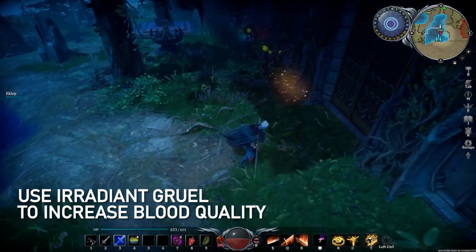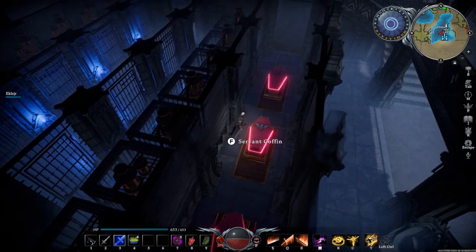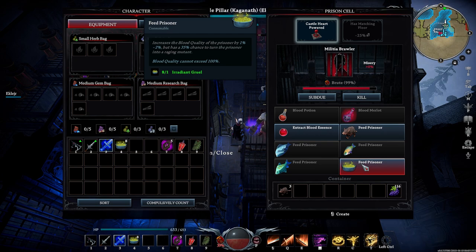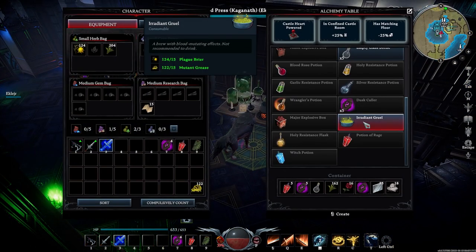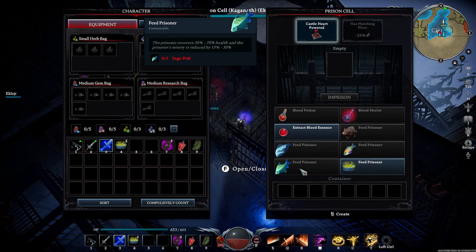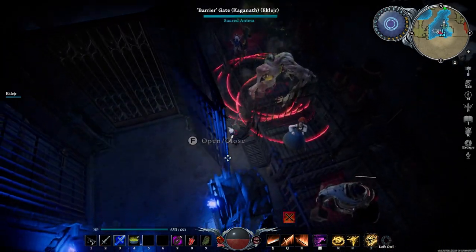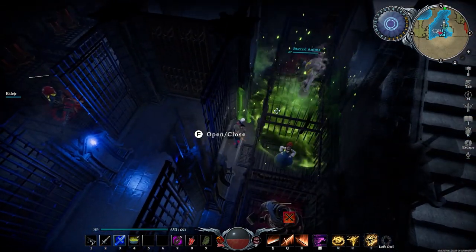Number 6: Use a Radiant Gruul to increase your prisoner's blood quality. Once you've got, let's say, a 98% blood quality prisoner in your cells, you can actually use an item called a Radiant Gruul to increase their blood quality by 1-2% up to 100. These can be crafted through the Alchemy Table using Mutant Grease, which drops from mutated enemies in Gloomrot, and Plague Briars, which are plants found in Gloomrot as well. The only catch is that every time you feed it to a prisoner, there's a 35% chance the prisoner will turn into a mutant, so it's always best to keep another prisoner of the same blood type whenever you attempt to get someone to 100% blood quality.